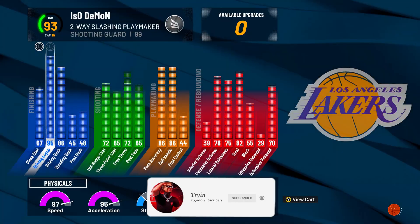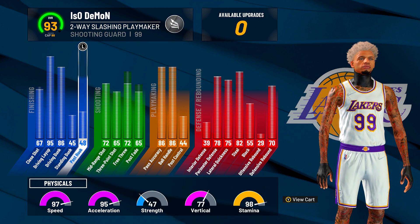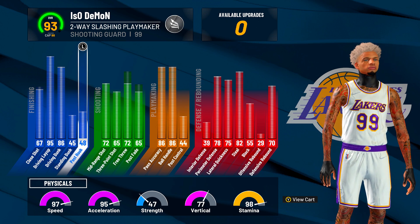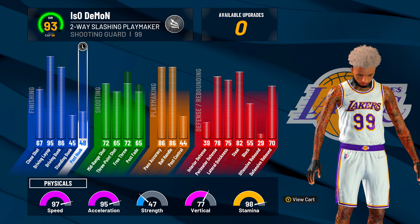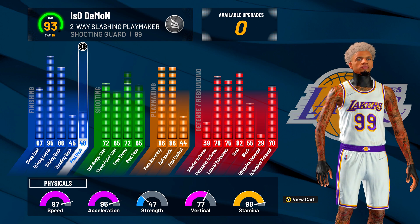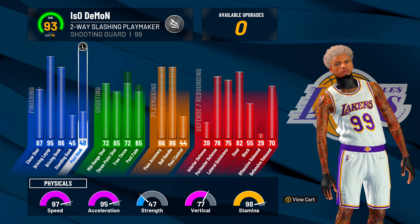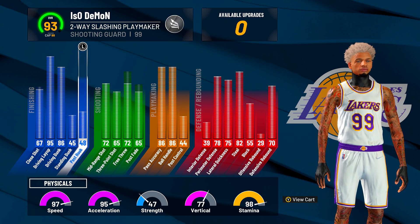Before we get into the gameplay, I'm gonna show you guys the stats at 93 overall. I'm not even at 99 overall yet, so everything you're about to see is only with these stats right here. I got an 86 driving dunk off rip. The thing about this build that's better than a regular 2-way playmaker is because I get contact dunks off rip — you don't gotta grind the build like that. I have a 97 speed and 95 acceleration at only 93 overall.